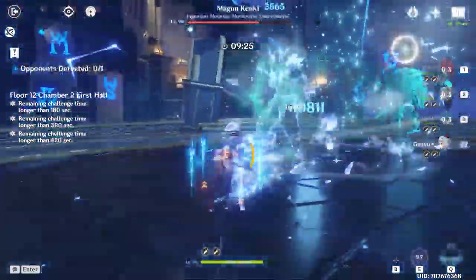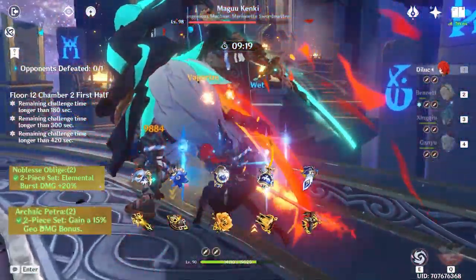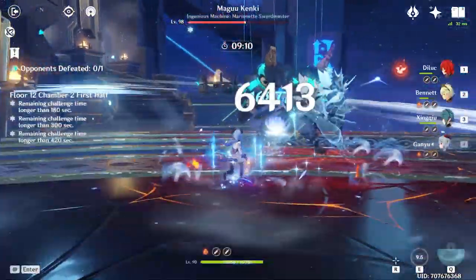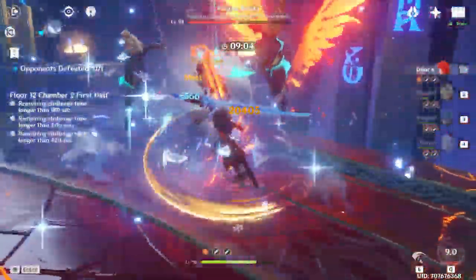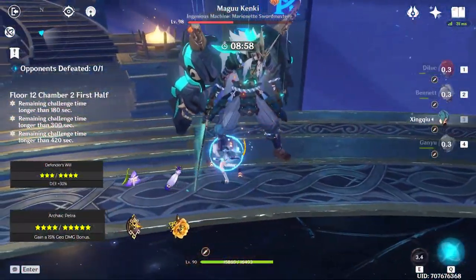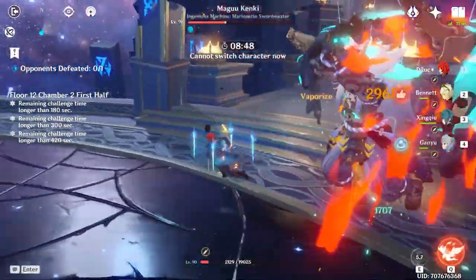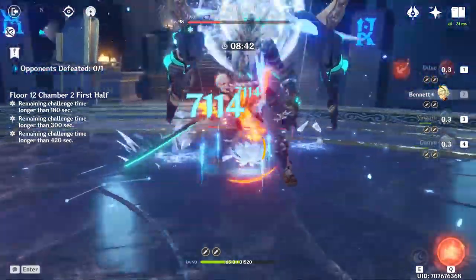As of the making of this video, the most balanced set for him is the 2-piece Noblesse Oblige with the 2-piece Archaic Petra, because it increases his overall Geo damage by 50% and his Elemental Burst damage by 20%. This will be the most balanced set since you receive a damage bonus for both his E and Elemental Burst. Another alternative is the 2-piece Defender's Will and 2-piece Archaic Petra, which you'd use if you want to increase his E's overall damage. But since Defender's Will is a 4-star set, it will be easily replaced by the new set coming in version 2.3.